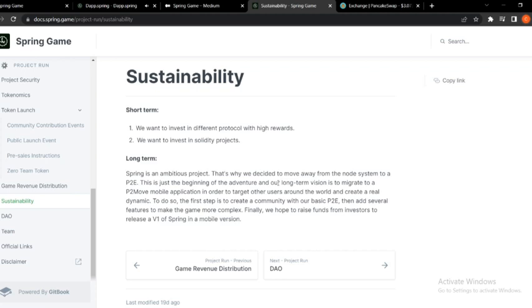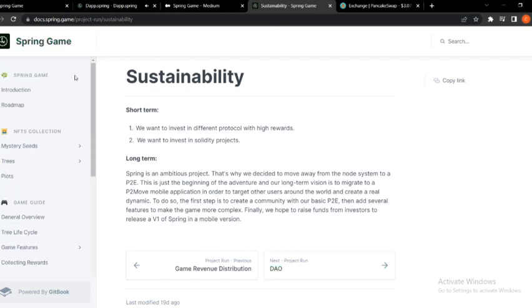This is just the beginning of the adventure. Their long-term vision is to migrate to a play-to-move mobile application in order to target users around the world and create a real dynamic community. To do so, the first step is to build a community with their base P2E, then add several features to make the game more complex. Finally, they need to raise funds from investors to release a V1 of Spring as a mobile version.